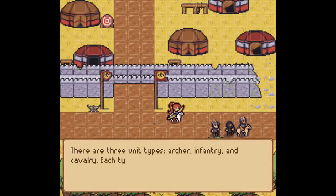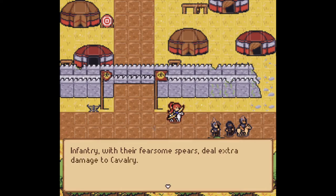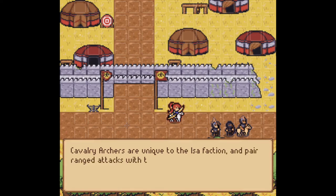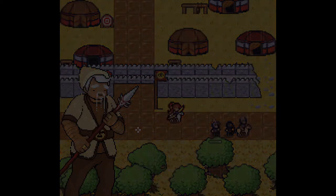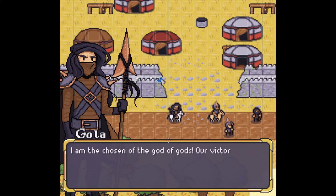There are three unit types: archer, infantry, and cavalry. Each type has an advantage over another — this will allow a unit to deal extra damage. Archers, with their superior range, deal extra damage to infantry. That's why they had me attacking the infantry! Infantry, with their fearsome spears, deal extra damage to cavalry. Cavalry, with their superior mobility, deal extra damage to archers. Why'd you have me attack the infantry, tutorial? Cavalry archers are unique to the ESA faction and pair ranged attacks with the ability to hit and run — they have poor armor, so keep them out of harm's way. Well, then why is she right up here in the front lines? The game hasn't told me I can use WASD to move around, which is kind of important.